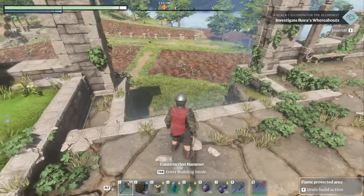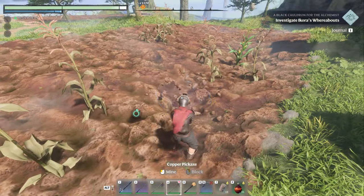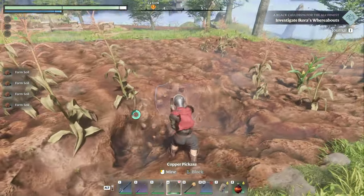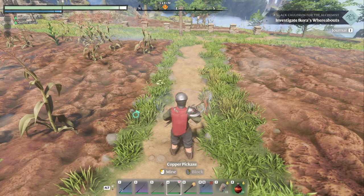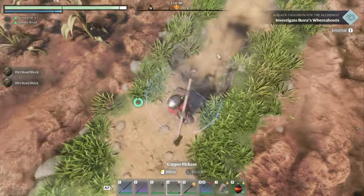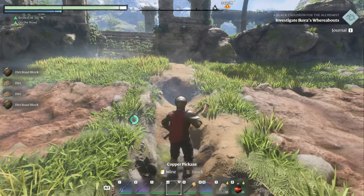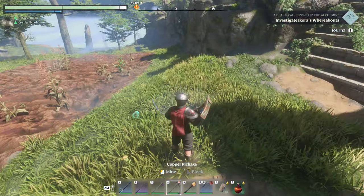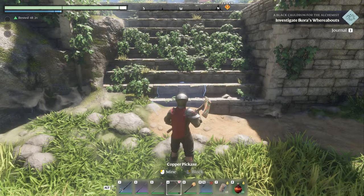Over here you can also get soil — just grab your pickaxe and collect some. Soil helps food plants grow faster: corn, tomatoes, mushrooms, etc. You can also get dirt road here. Dirt road lets you sprint with less stamina usage. You'll get some dirt and rock but also dirt road. This worked in the demo, but it's not working with all road surfaces currently — I must have learned dirt road from something, but I haven't learned the other road surfaces, which is a little concerning.